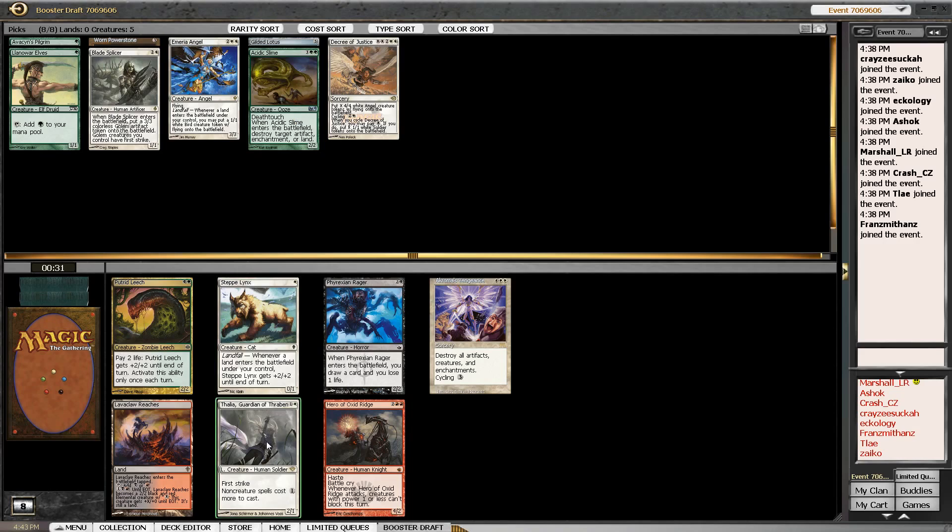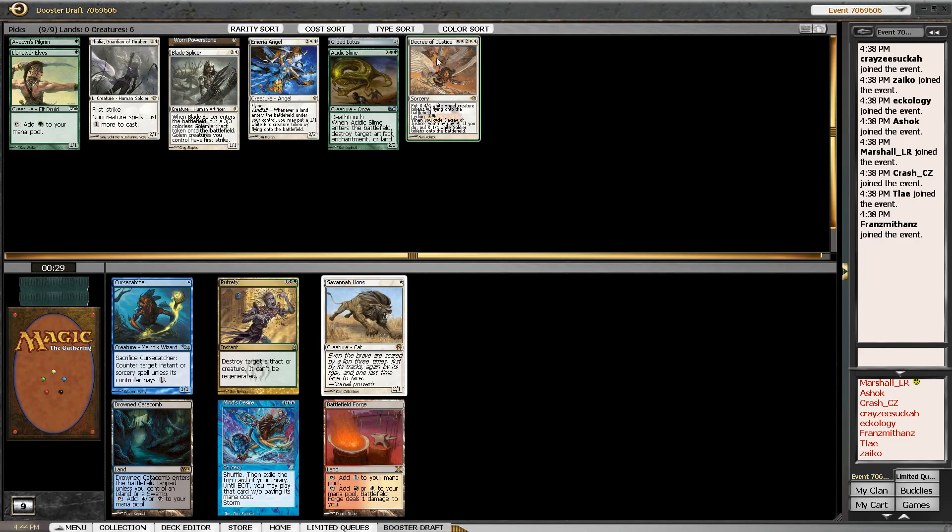We got Thalia, Guardian of Thraben back from our opening pack. There's also a Chroma's Vengeance, which is interesting because it has cycling so you can backup-plan it pretty easily. But I'm pretty worried about blowing up basically every card we've drafted so far, so I'm going to take Thalia and we'll see — she might make the cut, she might not.